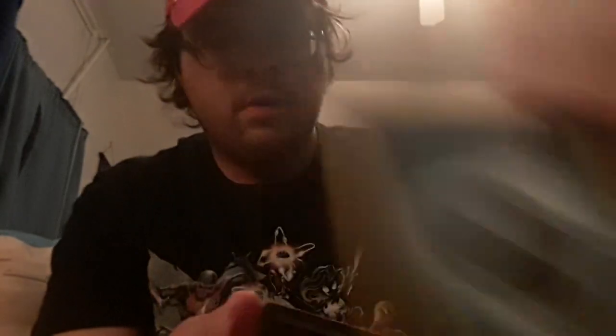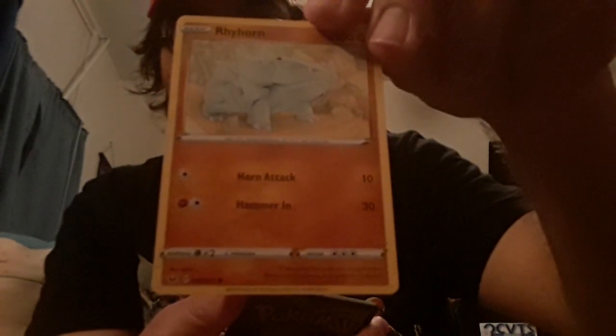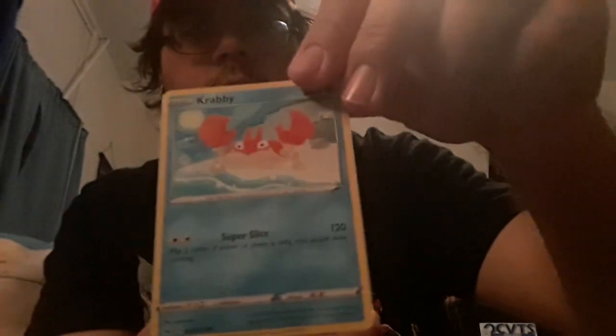Starting off with a dark energy card. Then we got a Galarian Stunfisk, a trainer Hyper Potion card, trainer Team Yell Grunt card, Rhyhorn — pretty basic illustration — Roselia with the red and blue flower roses, Frosmoth seed, and Crabby in a little blocky form.